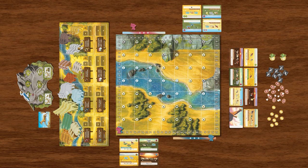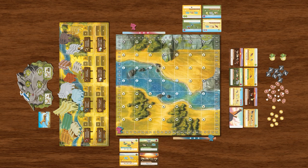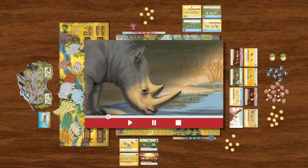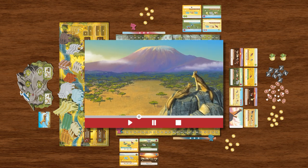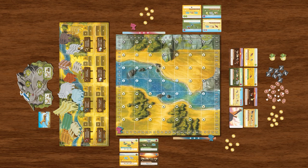To play with the advanced rules, choose a specialist card at this stage, but if this is your first time, it's best to not apply these rules for now. Each player receives six coins as a starting resource for round one. The player who most recently watched a wildlife documentary becomes the first player, takes the first player marker, and places it in front of them.